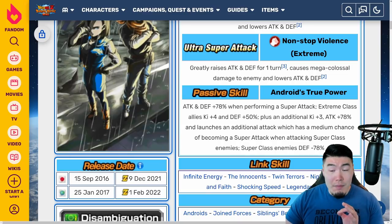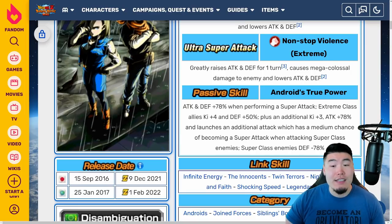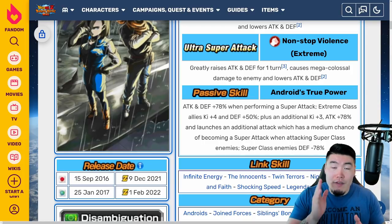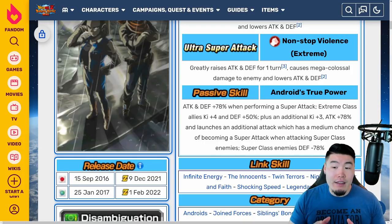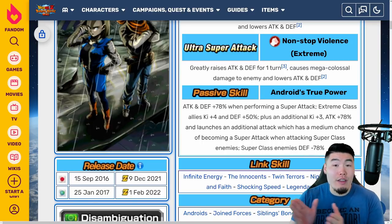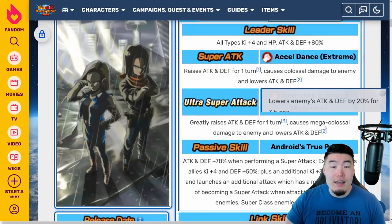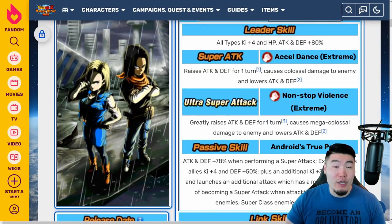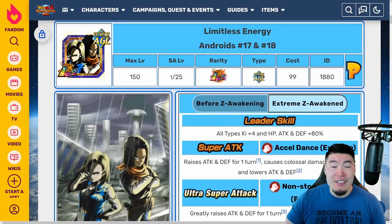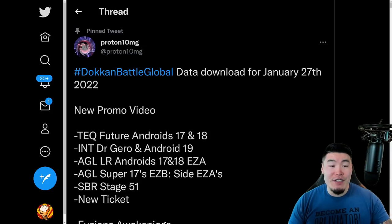The passive gives attack and defense +78% when performing a super attack. Extreme class allies get Ki +4 and defense +50%, plus an additional Ki +3 and attack +78%, and they launch an additional attack with a medium chance of becoming a super attack when attacking super class enemies. Super class enemies also get defense -78%. It's a very good Extreme-Z Awakening — they hit very hard and get good defense. The only complaint is they get essentially no defense before they attack in the first slot, meaning they're very much a second or third slot unit. But after launching a super attack they get solid defense and great damage.